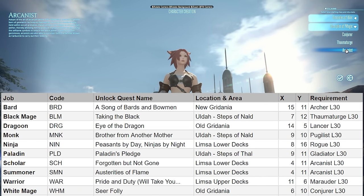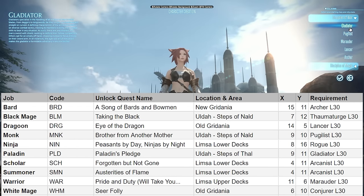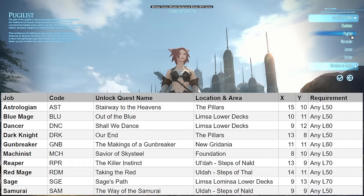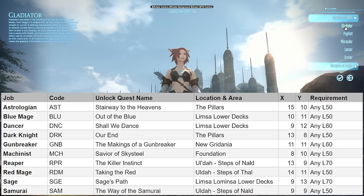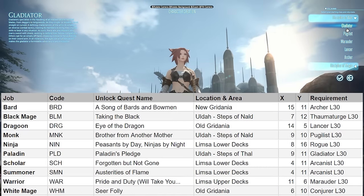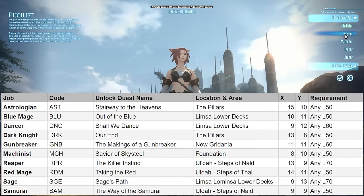The other jobs not listed — such as Ninja, Samurai, Reaper, Machinist, Dancer, Red Mage, Blue Mage, Astrologian, Sage, Dark Knight, and Gunbreaker — you can unlock by doing a quest. They don't require a certain starting class; they require you to hit a certain level, then do a quest to unlock them. So there's only a handful of jobs that require you to start as something specific, and the rest you unlock simply by hitting a level threshold and doing the quest.